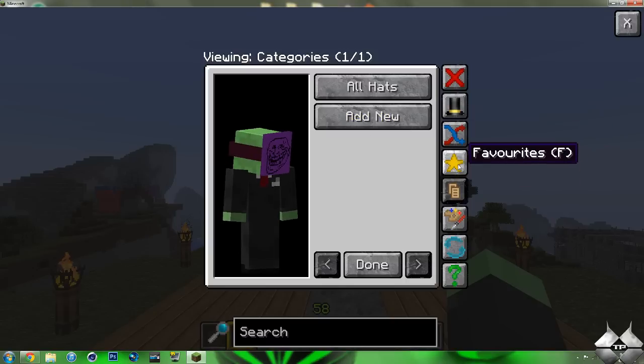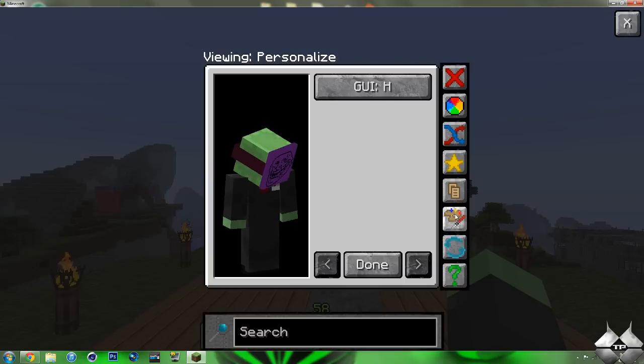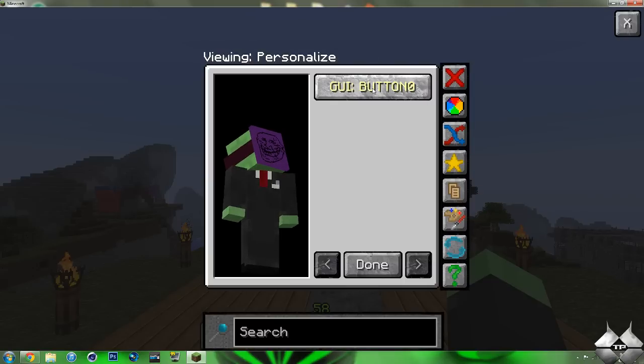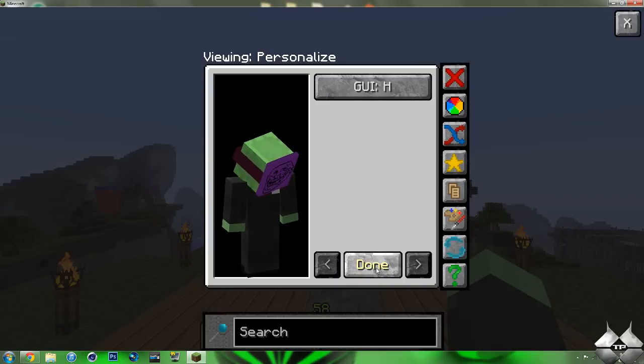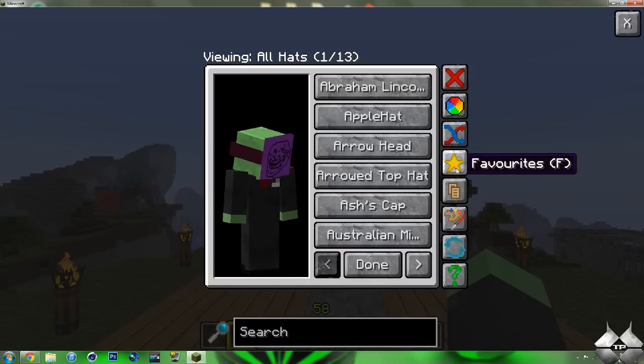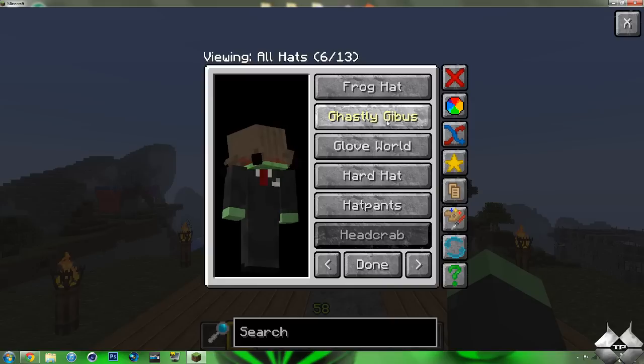I don't know how to favorite things — you can find that in the information on the forum itself. Then we have the Personalize section. The GUI key to open the menu is normally H, so I would just leave that at H for hat. You can add buttons and stuff like that — I'm not too sure about everything to do with this. You can also do Random Hats.